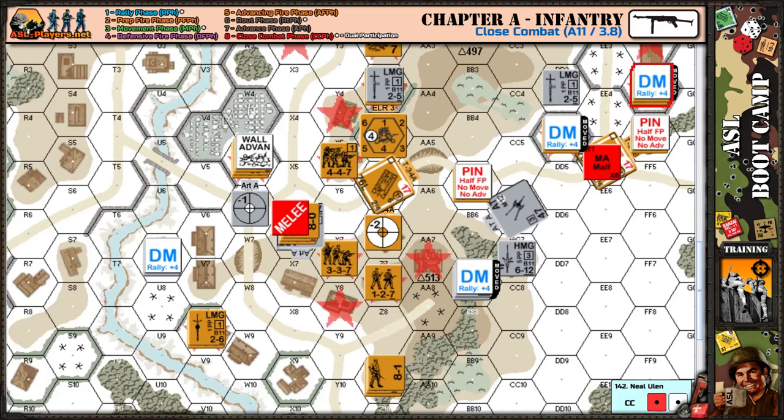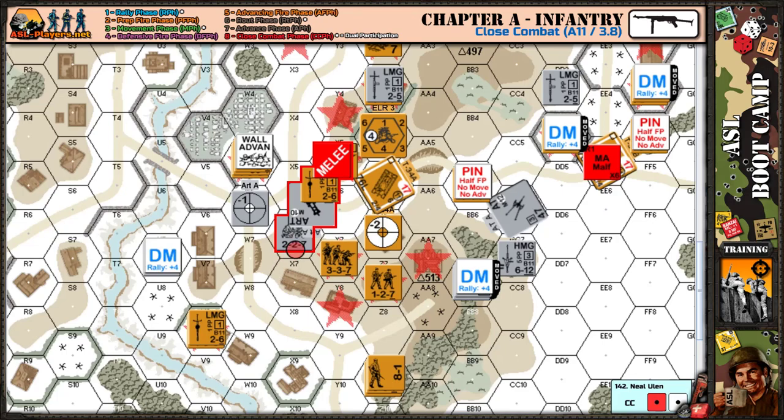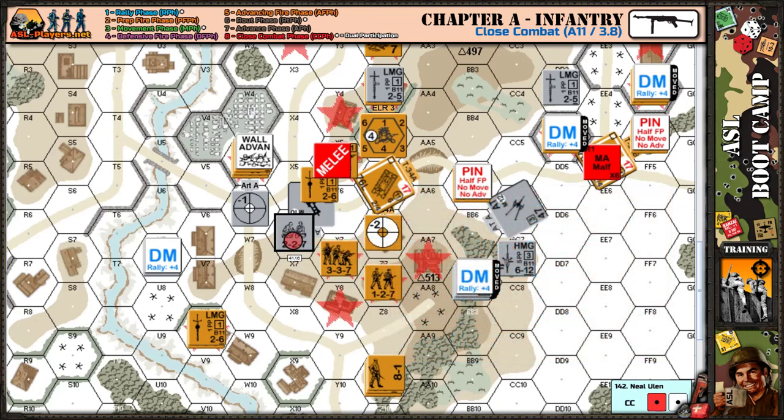Snake eyes (or the other side rolling boxcars) triggers infiltration — the attacker can withdraw from Close Combat. The Italians rolled snake eyes at one-to-four odds, needing a three — that kills the Russians. But the Russians still get their attack roll unless I immediately withdraw. I can risk staying in the hex and manning my artillery piece, or I can withdraw to guarantee safety. I choose to withdraw to an adjacent building. I can withdraw to any accessible hex except back into the contested hex.